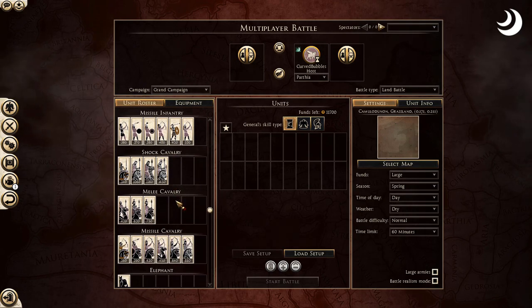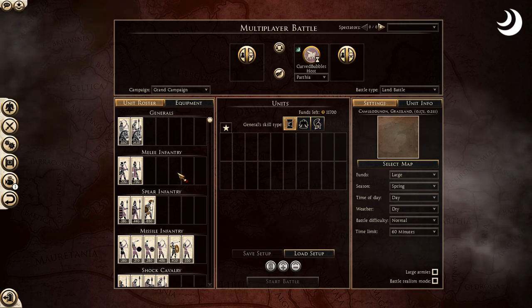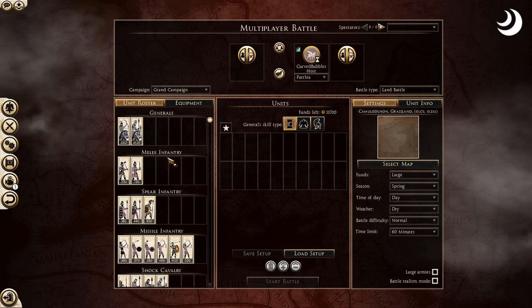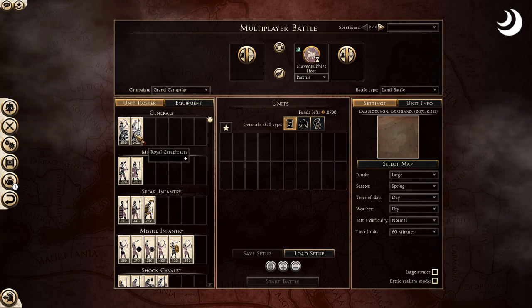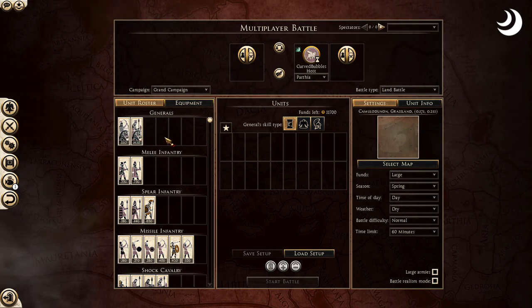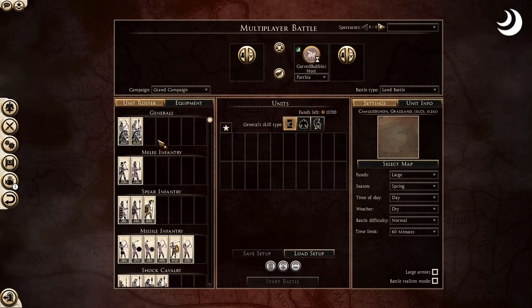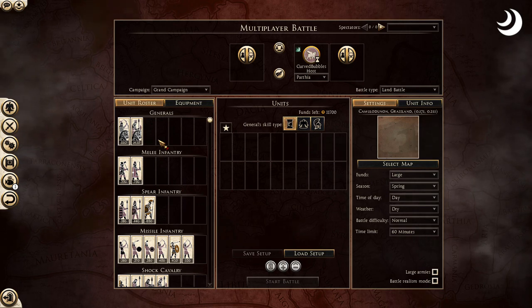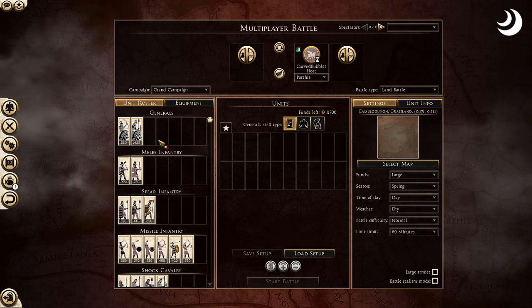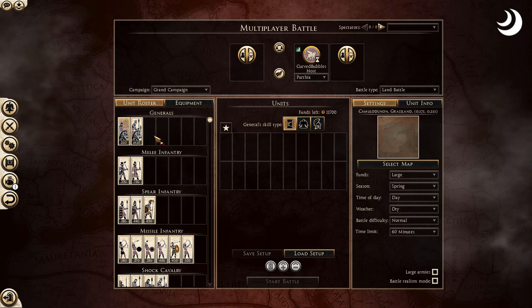We're going to look at this roster and then I have three builds for you today. Two of them are from the champion of Total War League himself. Anything coming from Barca, I think we should listen. So let's just jump in here. Royal Cataphracts and Noble Horse Archers — both supreme general units — which both builds will utilize.